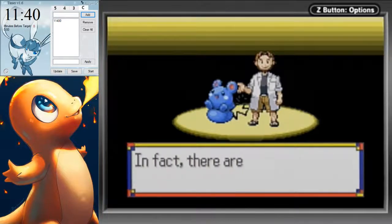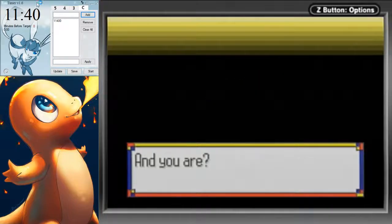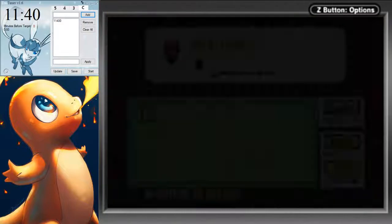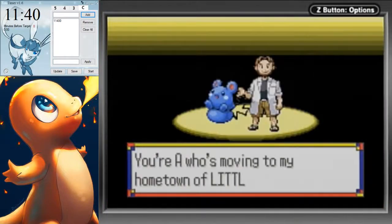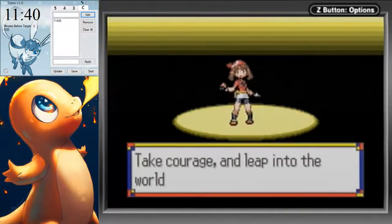The first question is: Ruby or Sapphire? The answer is Sapphire is faster, but just because of the late game — Kyogre is just a lot better than Groudon. As far as early game or anything else, it's exactly the same. So this will also be possible on Ruby.